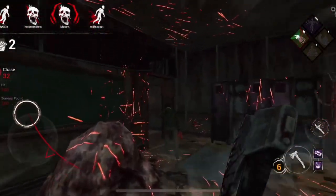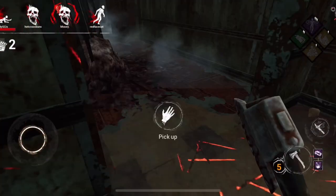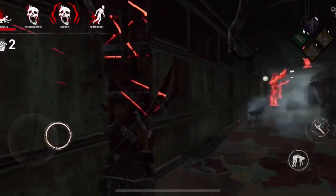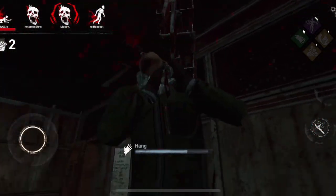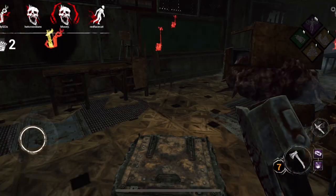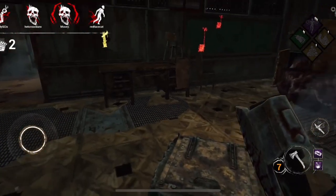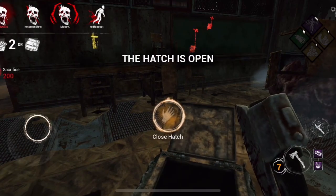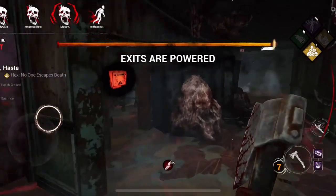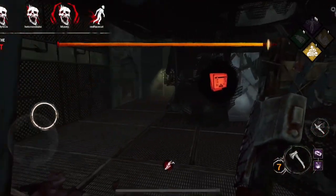She's just running headlong that way and we'll get her right here. She's playing the long game, going for the hatch it looks like. Let's get this closed — now that we have no hatch open, we can either open up the gate and just wait for her to show up.